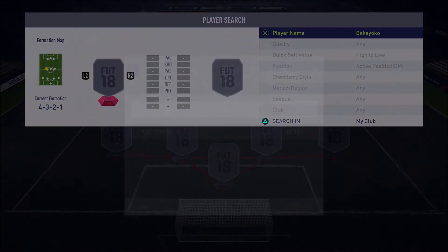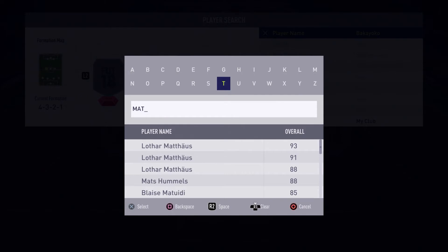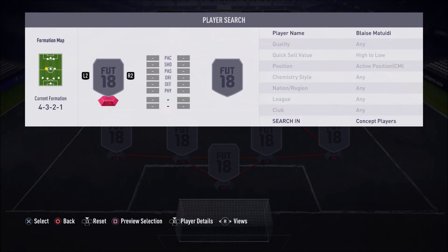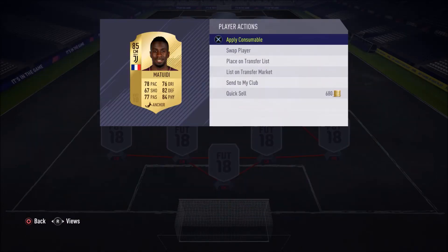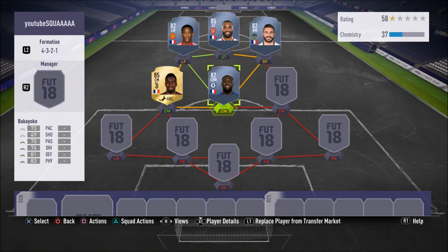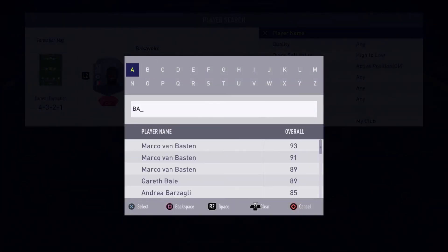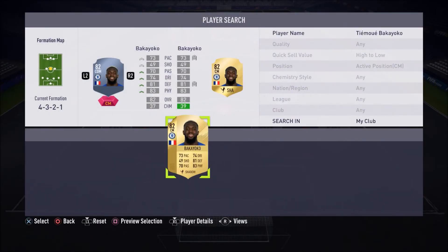On the left center mid position we have Blaise Matuidi. I've got him in my team right now — he is an absolute beast. His shooting lets him down, but this guy would probably be worth around 100k because he has nearly identical stats to N'Golo Kante if his shooting was just a bit better. He is so amazing. I play him left center mid and Bakayoko at CDM in my club — these two are absolutely amazing, complete beasts.